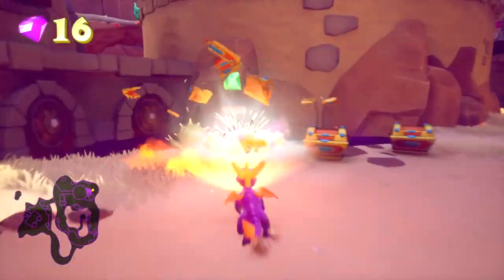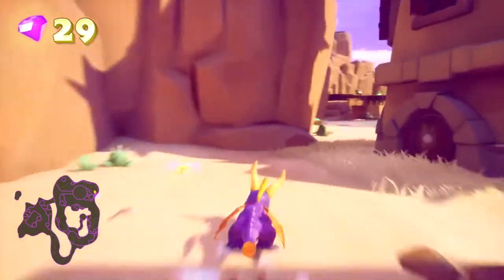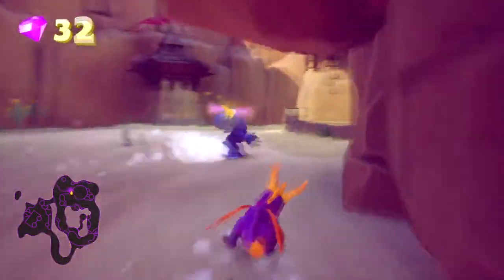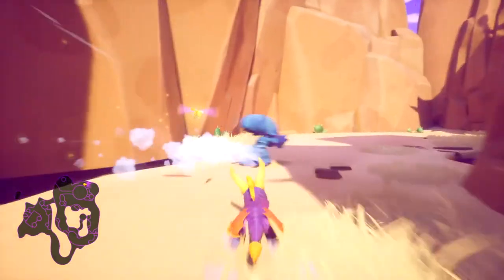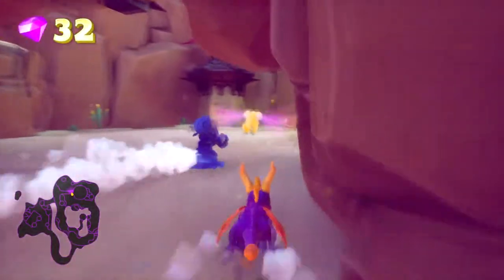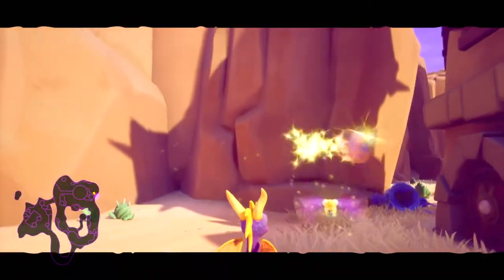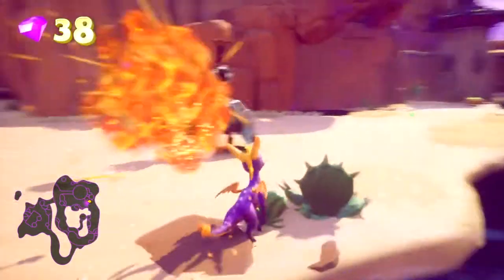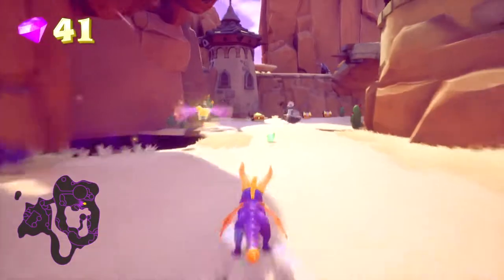They've got blunderbusses - definitely want to take these guys out. There's a thief running around here - the little bastard got away. There you are, you little one - you ain't getting away. Oh, he's a spicy one! Come on Spyro, take the inner racing line. As you can see they have this way of always just slightly staying ahead of you - it's frustrating, but they're not too bad. Camera angle, thank you.